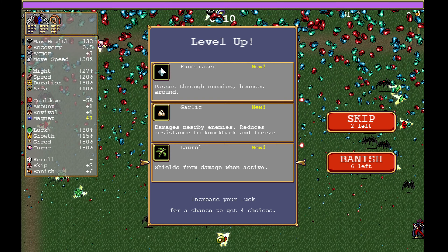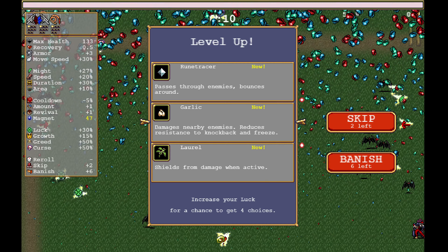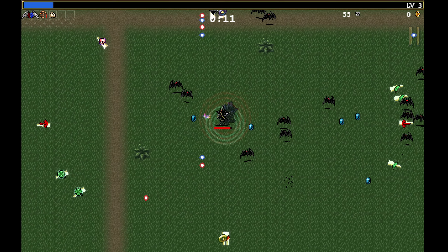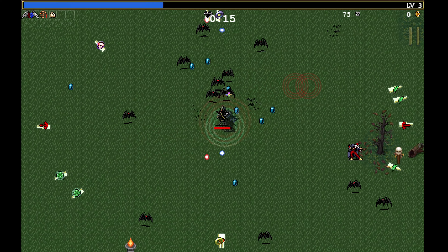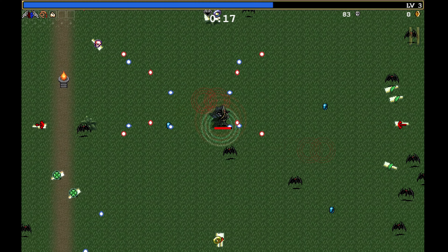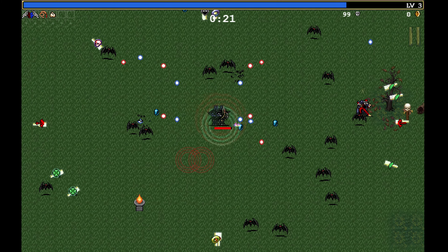Or at least if we're going to defeat Death. And then let's go with some Garlic as well. Nice Proximity. We can pick up some Regen and that'll also work well with the Attractor Orb as well. So that is the plan for this run.